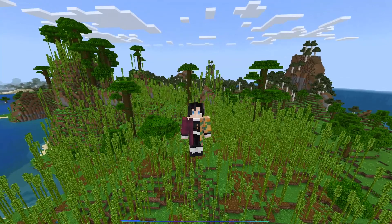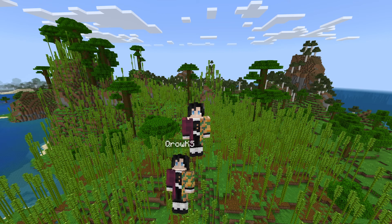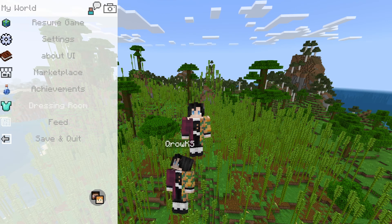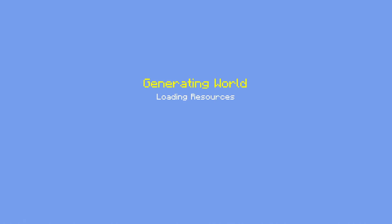Now let's go ahead and pause the game. Since I'm playing on PC slash Windows 10, I'll press Escape, and it pulls up this little menu with a little avatar of me at the bottom. It has all the same things: take a screenshot, check your settings, about the UI, go to Marketplace, your achievements, change your skin, or save and quit — which is what we're going to do.